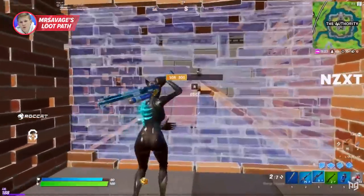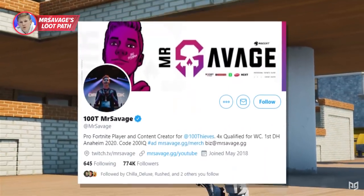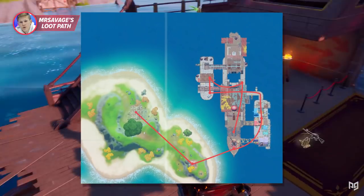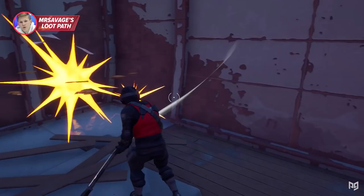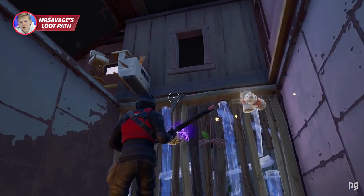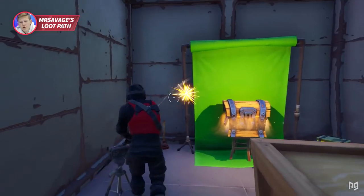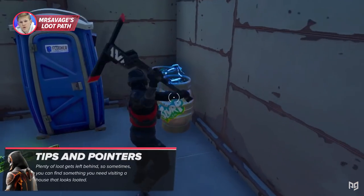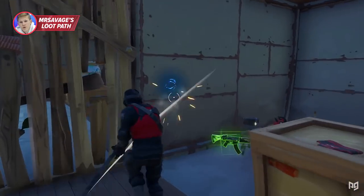Now let's move to the next loot path — this one from the 200 IQ solo legend Mr. Savage. Savage's spot is at the Yacht. In this match there's an enemy who landed on the north side of the ship, so Savage drops at his preferred spot: a hole on the south side where he can pick up two chests right away. Up ahead are two more chests — one you can quickly access by breaking the ceiling next to the tent, and one resting near the green screen. There's also a noms box nearby, but the biggest draw of this loot path by far is the slurp kegs.